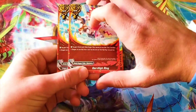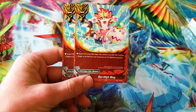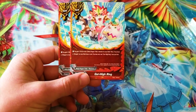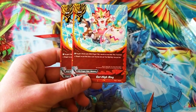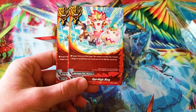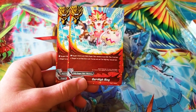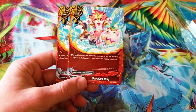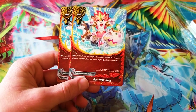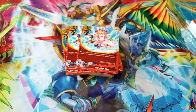Then we have two Gar High Ring — this is really cute, Buddy Fight art is so good. You gain one life for each Deity Dragon Tribe monster on your field. Then if you have a dragon on your field, you also draw one card. So if you've got just Gargantua Dragon, you get to heal and draw. This goes well with Legion Mode where you call two size one Deity Dragon Tribe from your drop as size zeros — you can heal three off that. Probably not a card I'll be running in the final build.